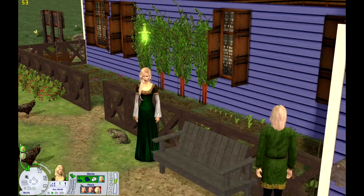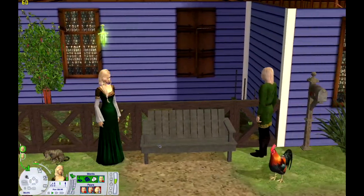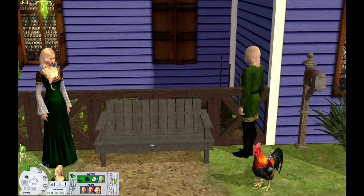She is a knowledge Sim, so that should be interesting — having the Jarl's wife be a knowledge Sim. Before I forget, green is the color for grasslands. I know, I wasn't thinking about it, but it's too late.